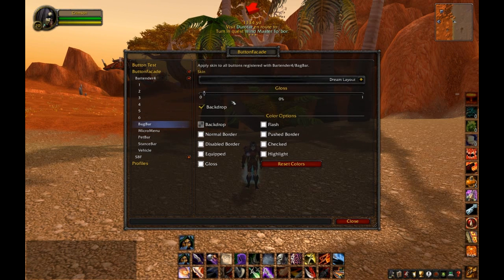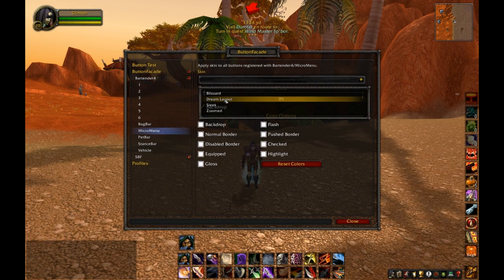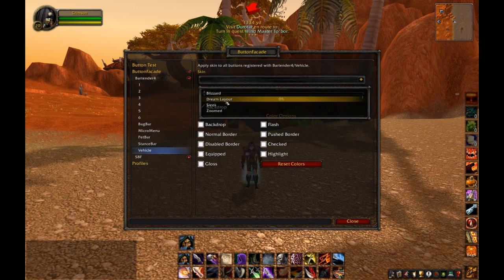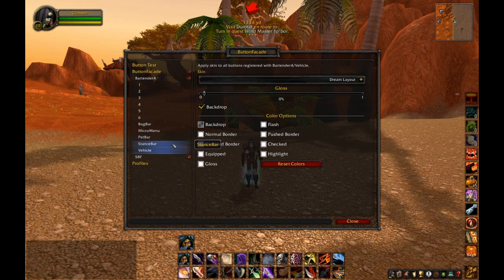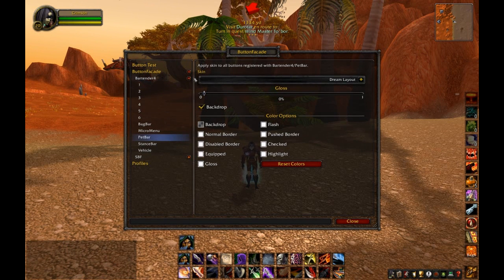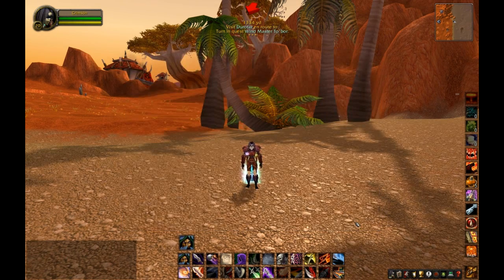Now I've never figured out a way of getting the micro menu to change on this mod — it doesn't seem to matter what you do, it never changes the micro menu bar, but hey, never mind. Okay so I've got all those set how I want them. Yeah, I think that's looking pretty good.